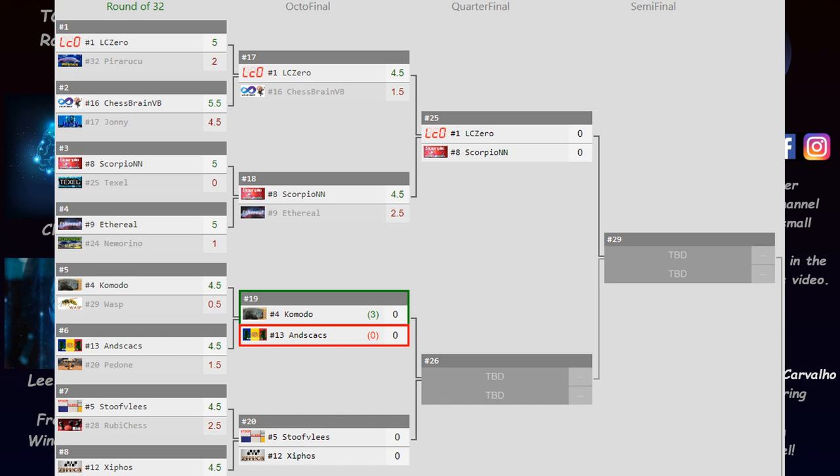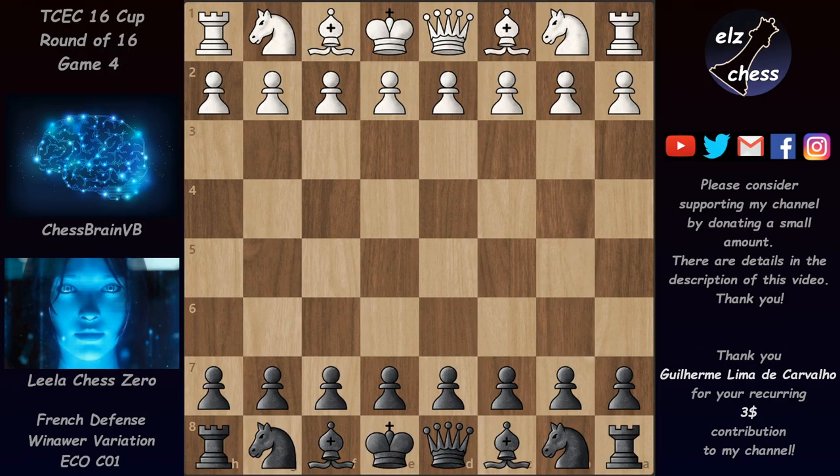Alright, let's get back to today's game. Lila managed to win with black, which happens quite rarely — not only for her but for anyone participating in this very strong competition. Winning with black is usually something very special.